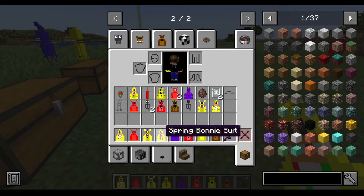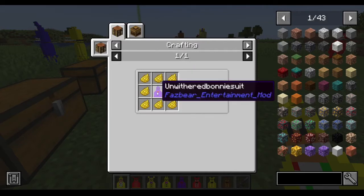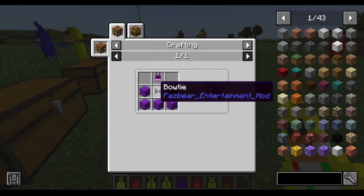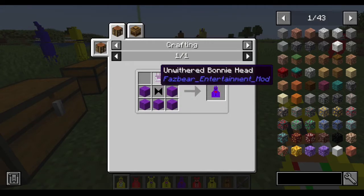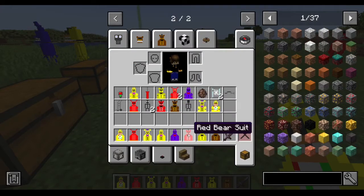Spring Bonnie is a different one — to get Spring Bonnie you just dye the normal Bonnie suit yellow. The normal Bonnie suit is crafted with purple wool and a tie, and the unwithered Bonnie head is also purple wool and white wool.